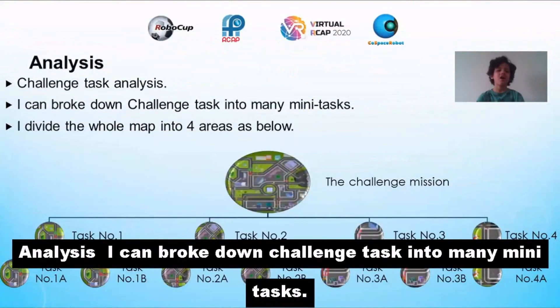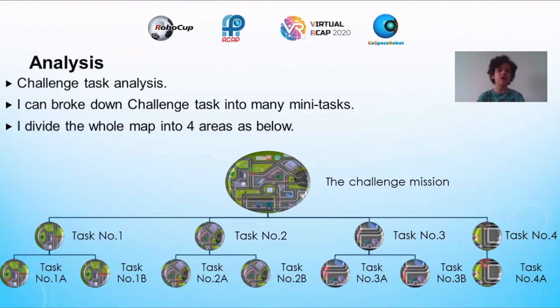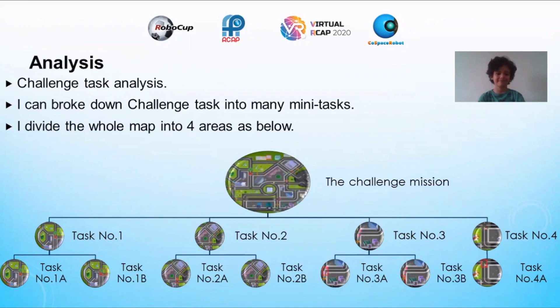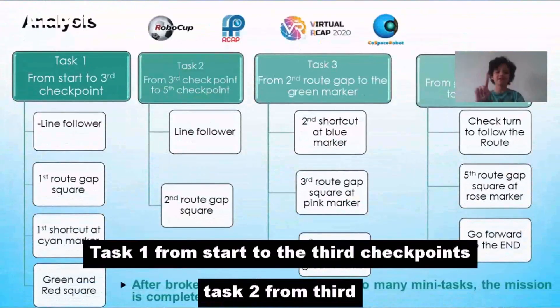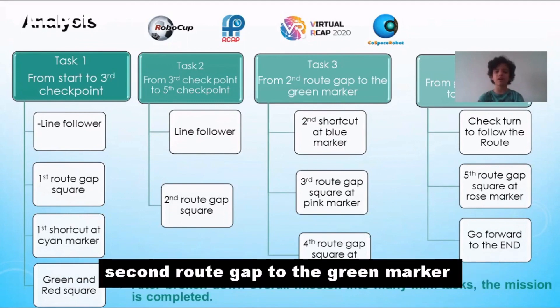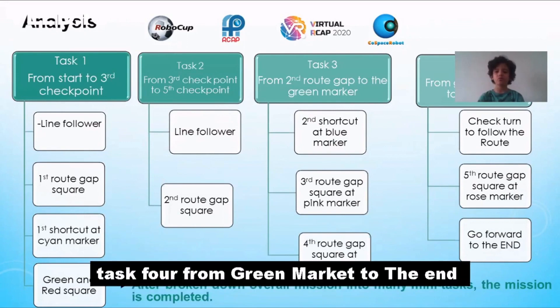Analysis: I broke down the challenge task into many smaller tasks. I divided the whole map into four areas. Task 1: from start to the third checkpoint. Task 2: from the third checkpoint to the fifth checkpoint. Task 3: from the second checkpoint and road gap to the green marker. Task 4: from the green marker to the end.